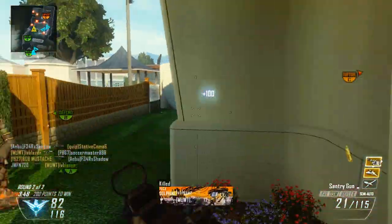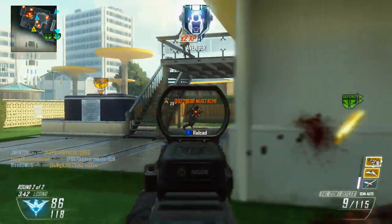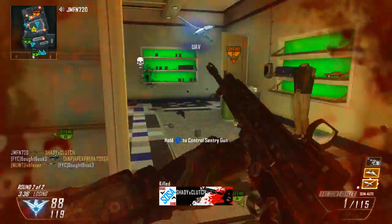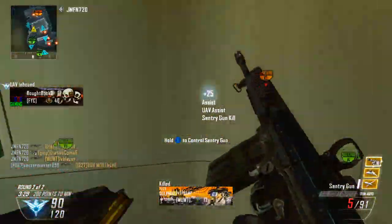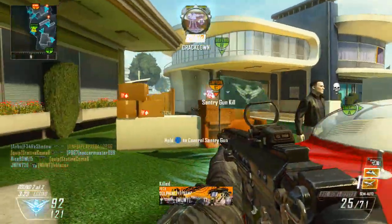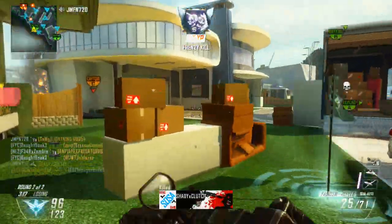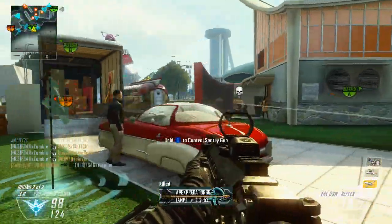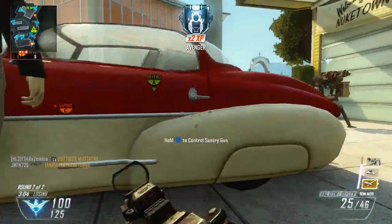I absolutely dominated these kids in this lobby. I'm going to give you a little bit of tips on how to dominate a Nuketown game. If you guys noticed my killstreaks, I'm using a UAV, a Lightning Strike, and a Sentry Gun. What the Sentry Gun does — and this is important because it's how I get so many kills in such a short time — I put a Sentry Gun in one little outlet of the map, so I take off one lane. This forces the other players to run through a different side of the map, and it just funnels the kills all the way to me practically.